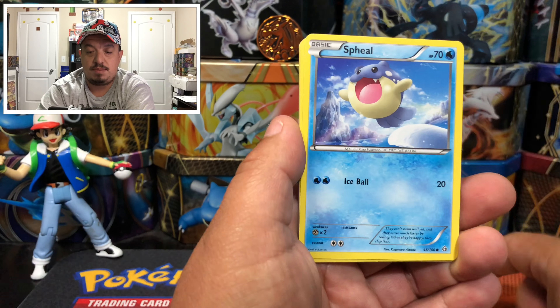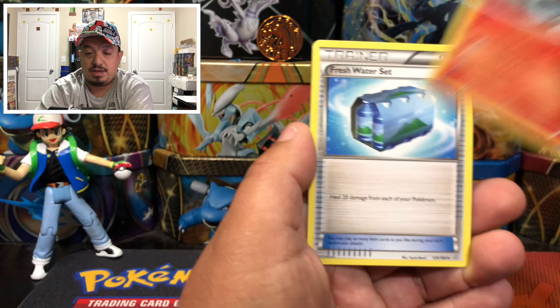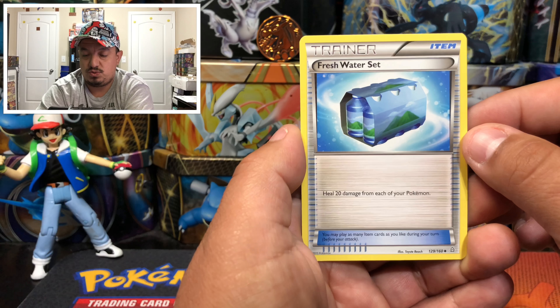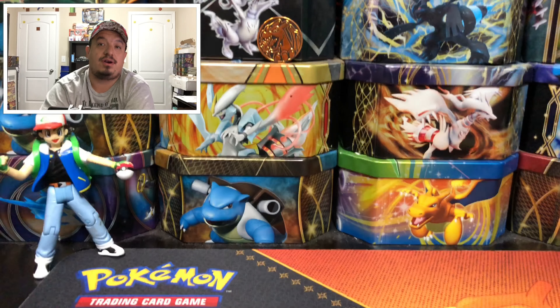Here we have a Nidoran, Trapish, Spiel, Torchic, Merrill, Lumbra. We have a Combo Skin, we have a Fresh Water Set, we have a Spiel, and a Ninetales that is a rare non-holographic card.